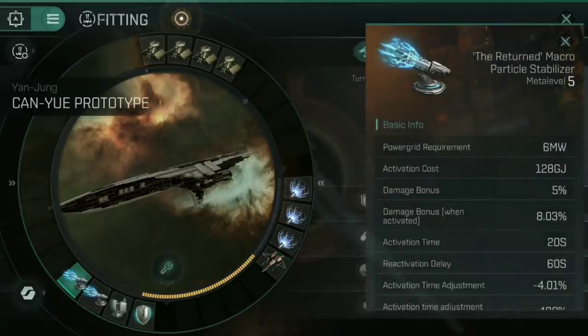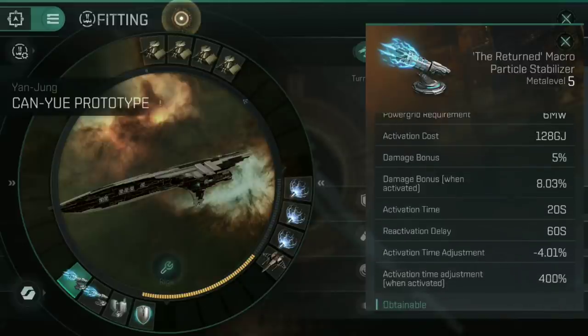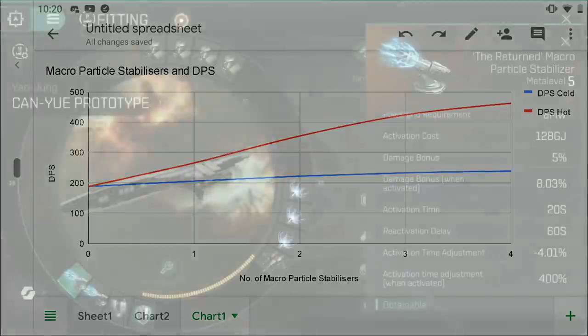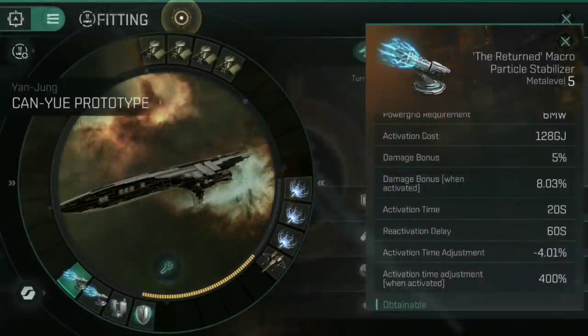In the low slots we have the returned Macro Particle Stabilizer — this is the weapon upgrade low slot for decomposers. Straight away it gives a 5% damage bonus, and you can activate it for an additional 8.03% damage bonus. You're given four of these in your daily login rewards but they give somewhat less of a boost as you hit the third and fourth — the curve starts to go down. I've only put two in; you can go for three or even four if you really want to maximize damage, but for me this was a nice middle ground.